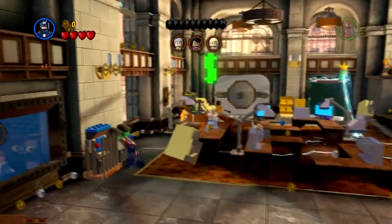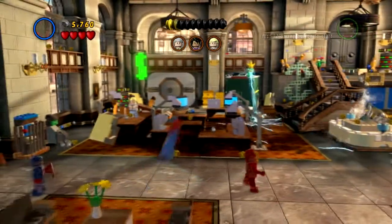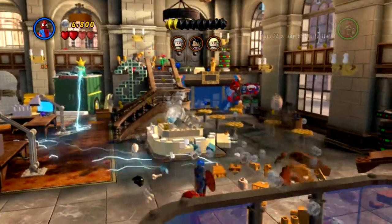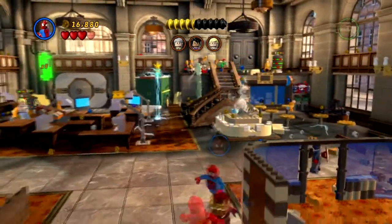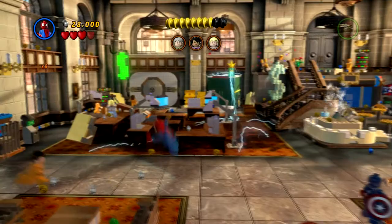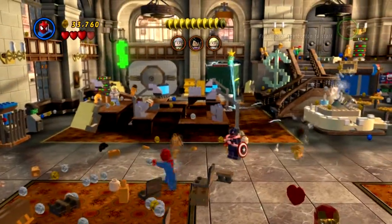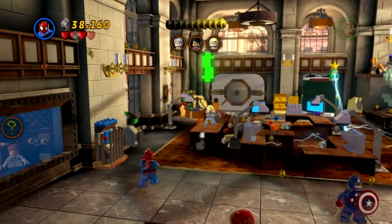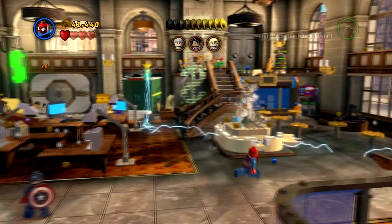We've got to get these people to safety before we tackle Electro. I've heard of a transaction charge, but this guy takes it too far. Why is there water in the bank? Alright, so we've got to save the peoples. Step one — kill the flunkies, so that they do not get in my way. Hello, Mr. Big Shot. Looks like you've collected enough LEGO studs to earn true believer status. I don't know who keeps leaving them everywhere. All I know is that I want them.